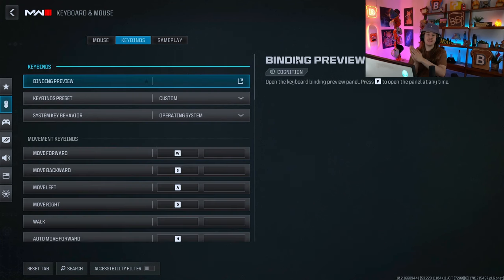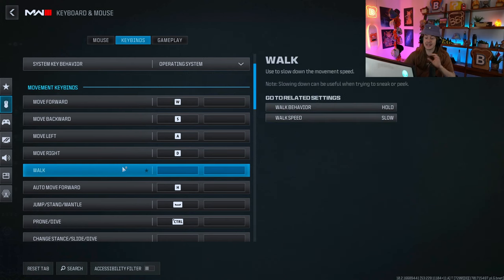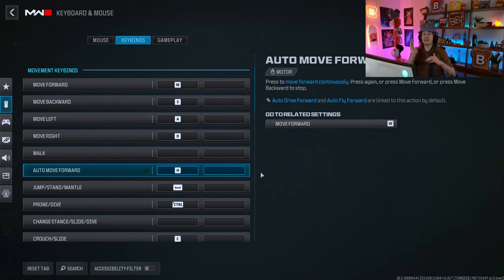Now let's get into keybinds. Since there are so many keys on a keyboard, a lot of stuff is left default — and that's fine. Move forward is W, backward is S, left is A, right is D. Auto move forward is H — a lot of people don't know this exists. Click H and it will automatically run for you, so if you're crawling through a field and want to rest your hand, just hit H and you'll automatically crawl. My hand sometimes starts to fall asleep, so I'll hit H, rub my hand, and it keeps moving. Jump is spacebar. Prone and dive is left control — if your hands are smaller, you may prefer C.